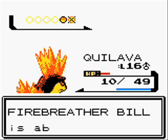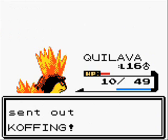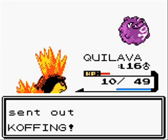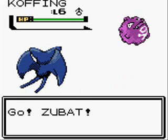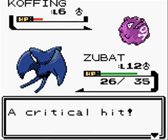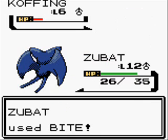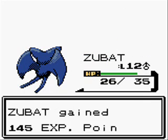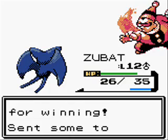I think I will switch into Zubat and try out Bite on the next Koffing, because Bite is a special move in this generation for some weird reason. And that was a critical hit — earned a flinch! So I defeated that Koffing! Good job, Zubat — first real fight, you did pretty good!